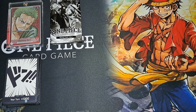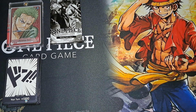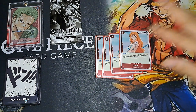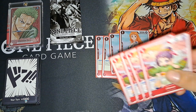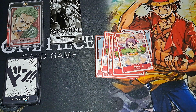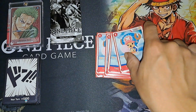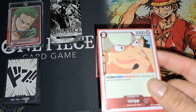We'll go ahead and get into the deck. Starting off: four Nami — definitely need that, no questions asked, searching the majority of the deck to get what you need. Four Otama — definitely need her. And four Chopper, the only blocker. Then one New Stop —